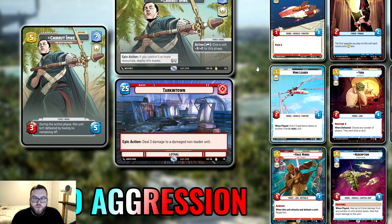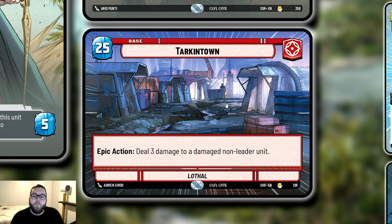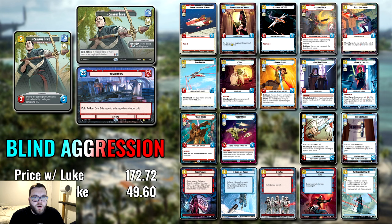If you deal four damage to a Darth Vader Commanding the Empire — the five-seven with Ambush — Tarkin Town blows it up. It does take an action and is a little slow, so is it worth the 25-HP base? I'm not fully sure yet. I've won plenty of games where Tarkin Town has come into play, and I've lost games where if I'd had 30 HP instead of 25 I would have won. So the jury is still out on the base. If you want that little bit of extra utility go for it, but the 30-HP base is not a wrong choice either.